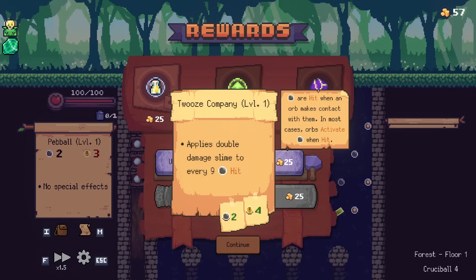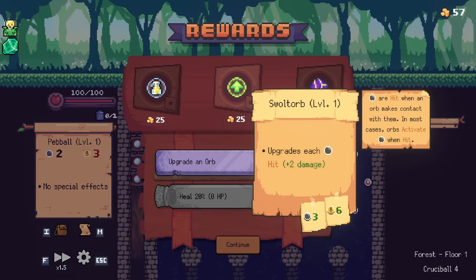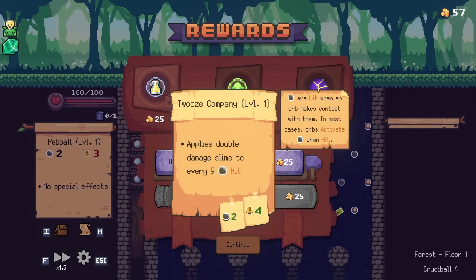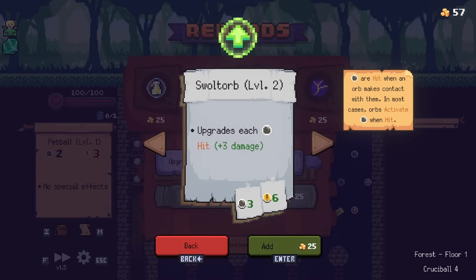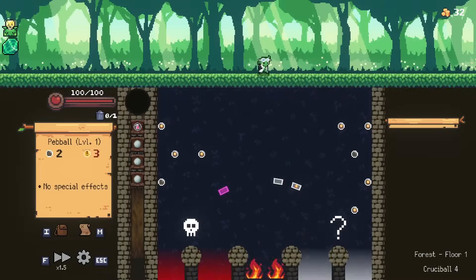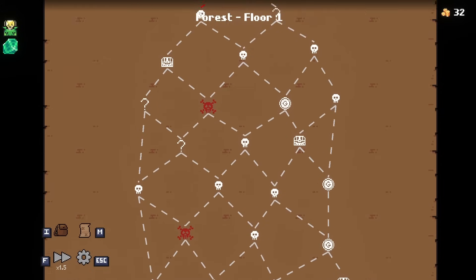Two's Company applies double damage slime to every nine pegs hit. The Swole Torb upgrades each peg hit. We technically got that sort of thing going. And then Ball Lightning. Do we want to go an upgrade angle? Let's go upgrade angle. Two's Company is also kind of an upgrade — upgrading certain pegs by applying slime. But the Swole Torb gives every peg it hits plus two, then plus three, plus four. Versus Two's Company's every ninth peg doing double damage, which works really well in conjunction with your citrine if you can time it.